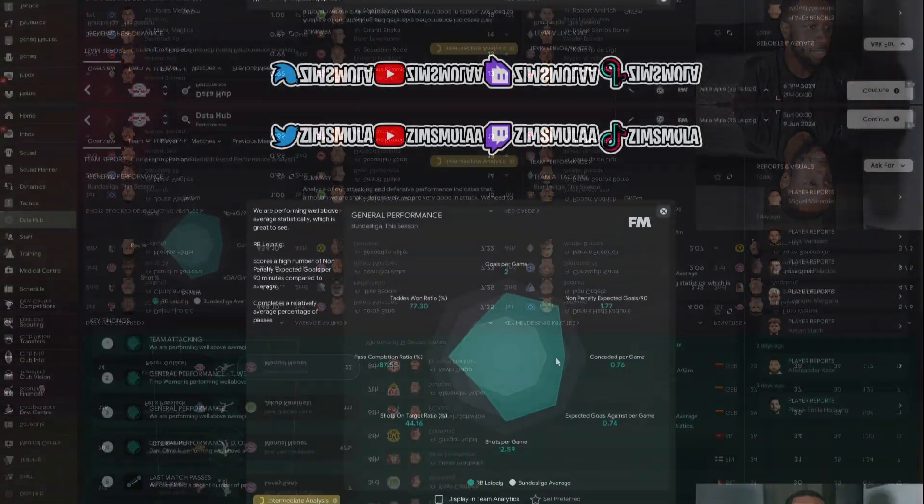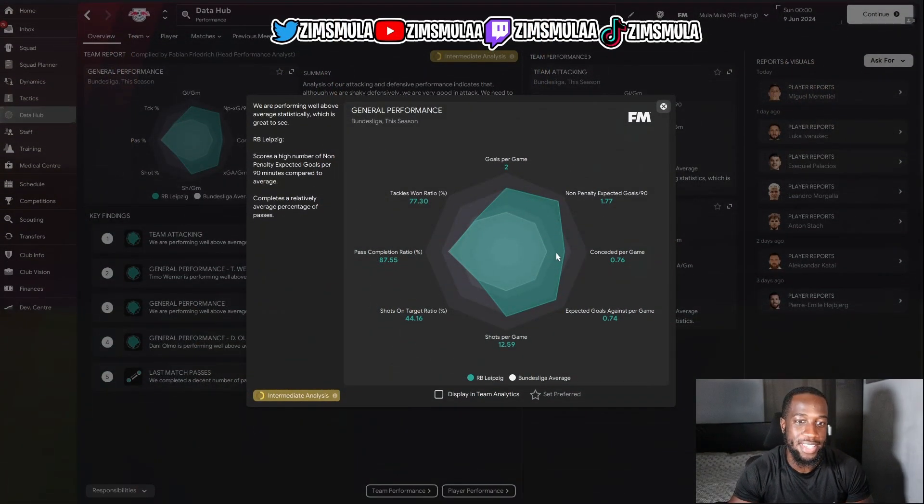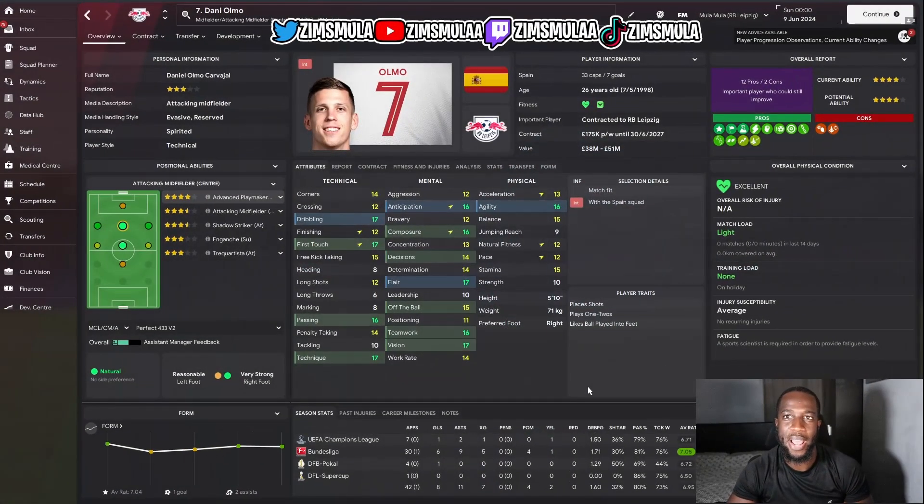Our goalkeeper played all 34 games and finished second for fewest conceded — Neuer conceded four fewer but in seven fewer games, so not a bad comparison. In the data hub: goals per game 2.0, non-penalty expected goals per game 1.77, conceded per game 0.76, expected goals against 0.74, shots per game 12.59 — very similar to Sunderland's numbers. Player of the season goes to Danny Olmo: 42 games, 8 goals, 11 assists, and 4 man of the matches.